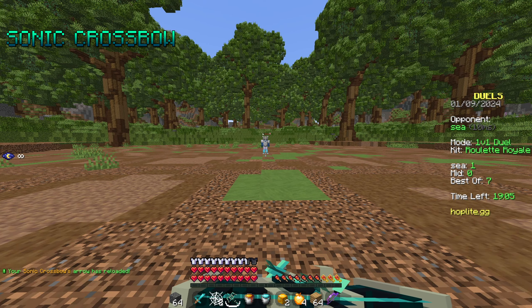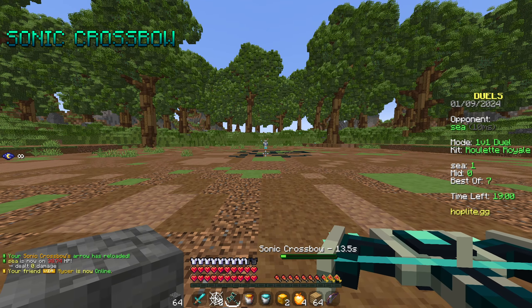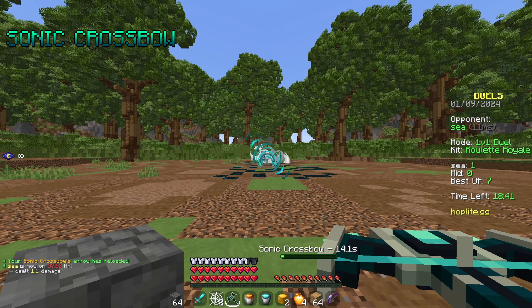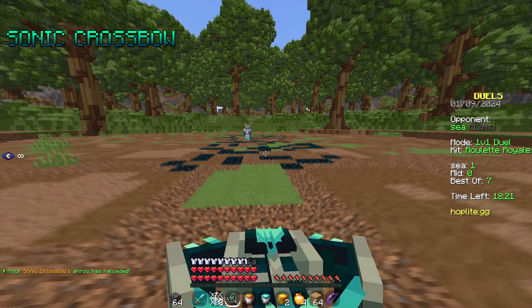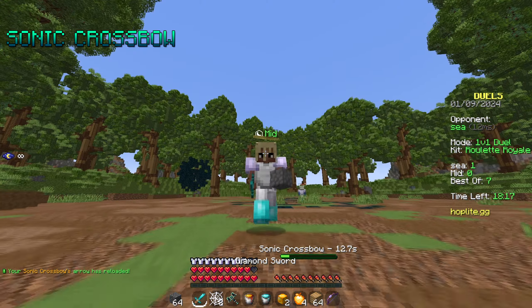The next weapon is Sonic Crossbow. This weapon has one feature that you can use in a few different ways. If I shoot this weapon too close to myself, it'll damage me and the opponent. But if I'm far back enough, I can deal damage without taking any. When I'm shooting this weapon, it does deal a sort of knockback depending on how close you are to the point of impact. So you can also use this weapon for mobility on myself or my opponents.